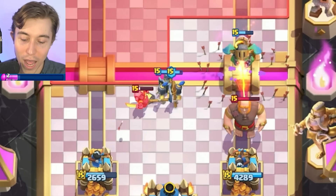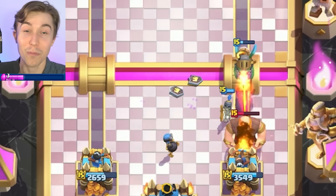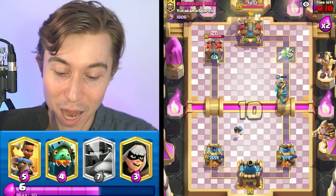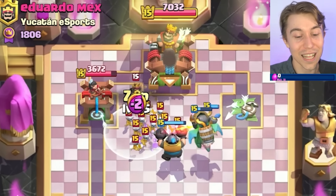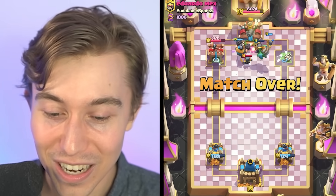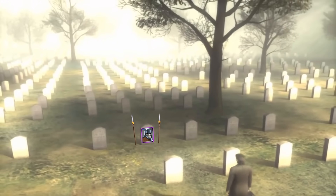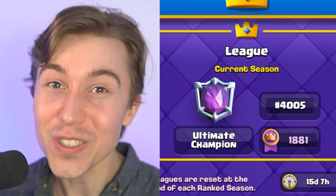If you're a Sparky player and just don't have a way to set up your Sparky push in time, you devolve into bridge-spamming Giant and Mini P.E.K.K.A. That works when people don't know how to play, but it's not going to work at Ultimate Champion rank — everyone has been playing against that for eight years. You get stomped on by the Mega Knight Evolve Bomber Ram Rider parade. Gary the Guard took us on an emotional journey today. After another win, we found ourselves at 4,000 in the world.